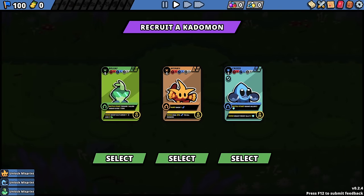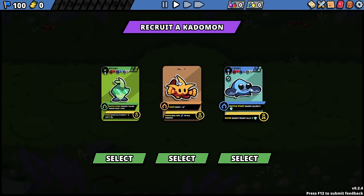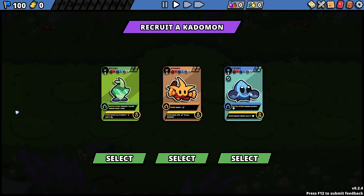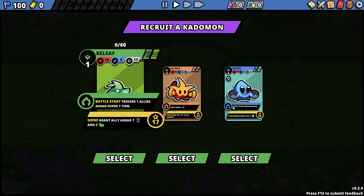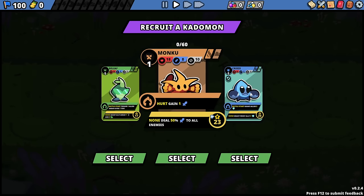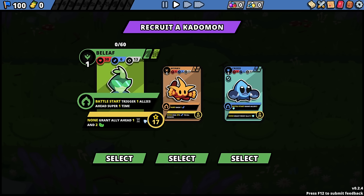First we gotta pick a starter. They all have different typings, as you'd probably imagine, being Pokemon-inspired. A thing to keep in mind is the more KatoMon of a specific type you have, the more of a specific boost you get. For example, the more grass-type KatoMon you have in your party, the more health regeneration you'll get. All the fights happen automatically — it's an auto-battler — but as they attack, they generate energy, and when they hit 17, 23, or 26 energy, they use their super move.